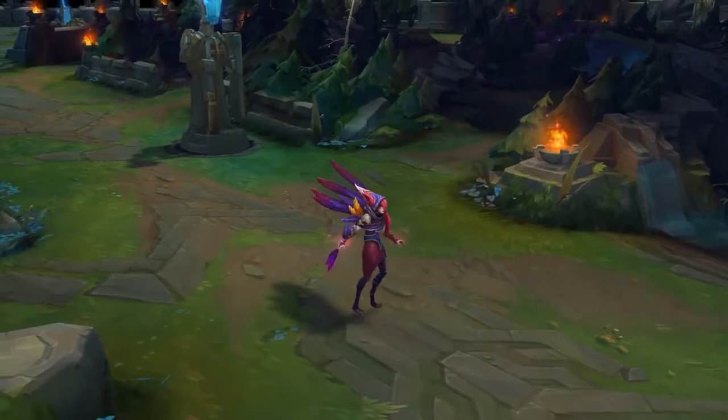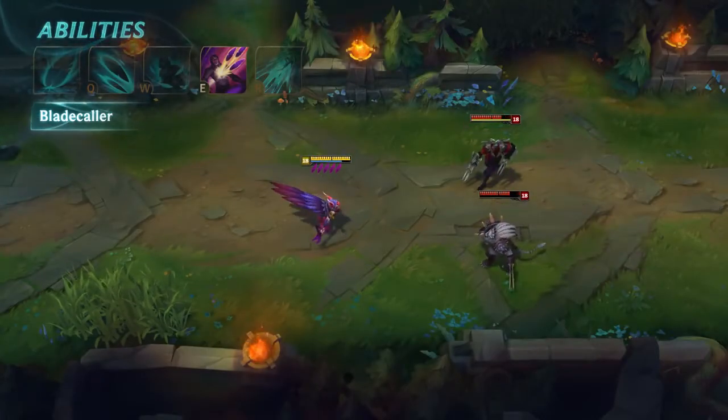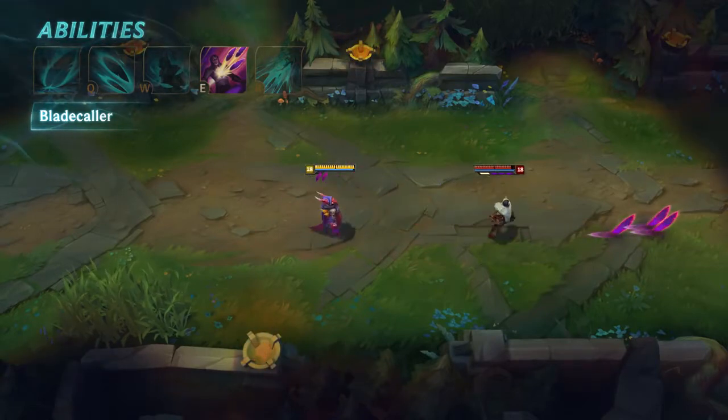Xayah's E is Blade Collar. She pulls in all nearby Feathers, each dealing damage to any enemies they strike on the way. If a target is struck by at least three Feathers, they'll be briefly rooted.